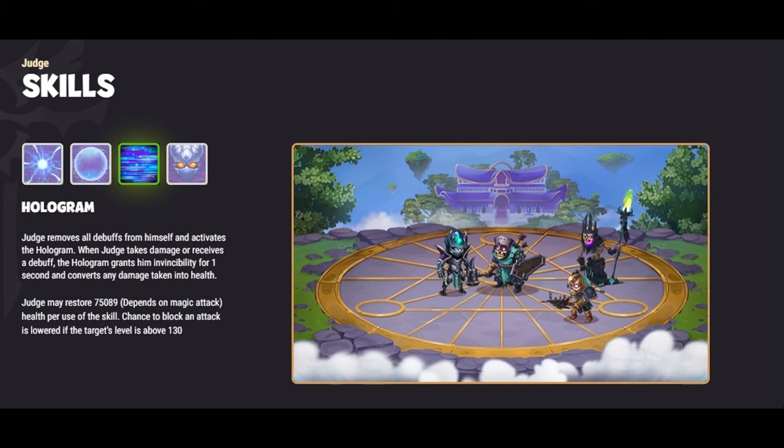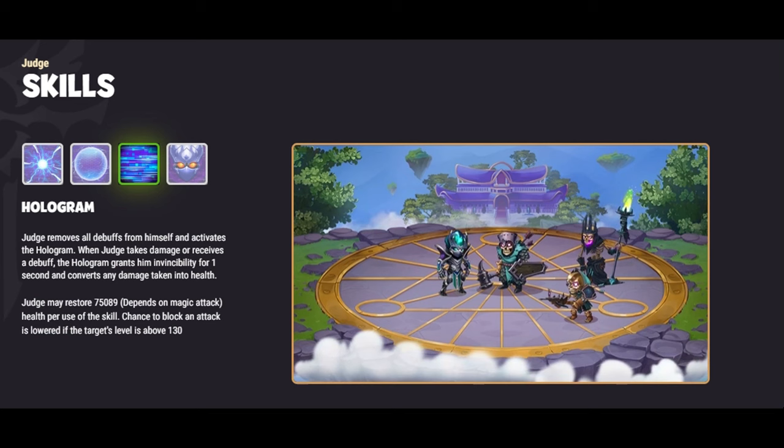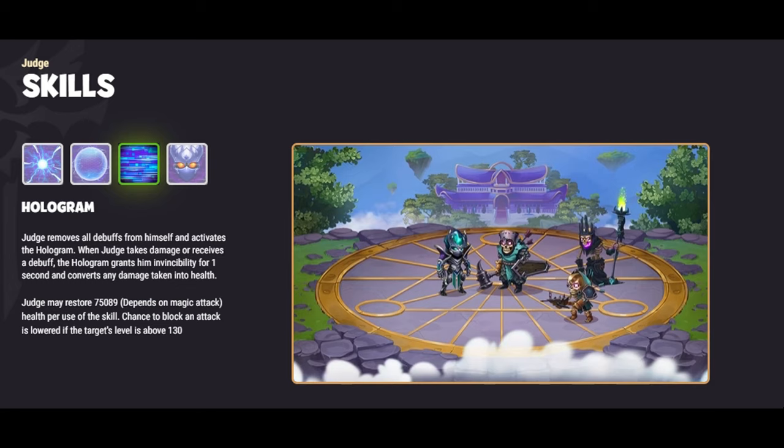Polaris adeptly counters Judge's skill, Hologram, which grants him invincibility and the ability to convert damage taken into health. With this skill, Judge becomes a formidable opponent on the battlefield, capable of turning enemy attacks into health restoration. However, Polaris strategically intervenes by diminishing the chance for Judge to block an attack, especially when her Northern Lights skill is active, weakening his defensive capabilities and providing her allies with a crucial advantage in combat.